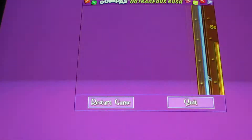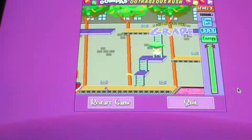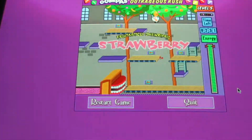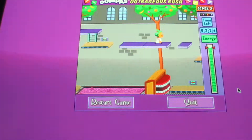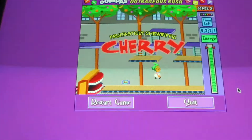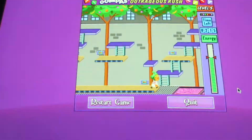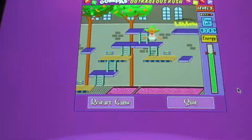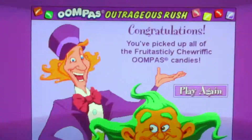Last level. Watch out for the falling fruit from the trees. You want to beat the timer before time's up and before Mr. Wonka returns. Don't get eaten by the teeth. Here's the last Oompa Loompa candy. Jump into the Wonka Vader to complete the level. And that is the end of Oompa Loompa's Outrageous Rush.